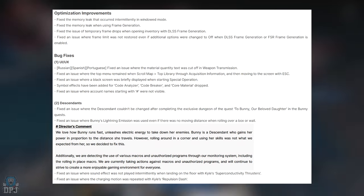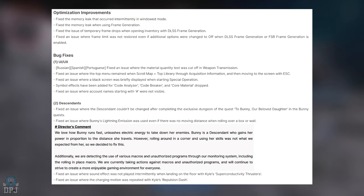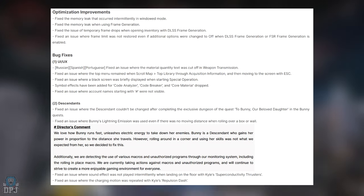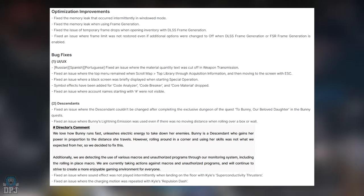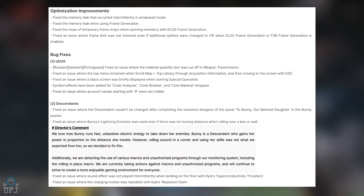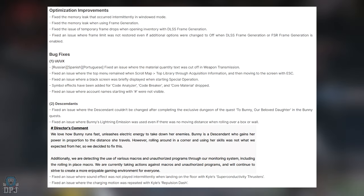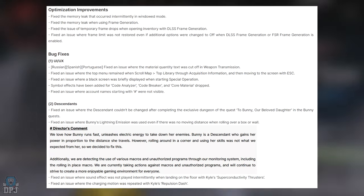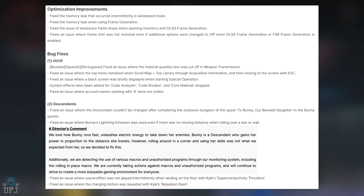Bug fixes — UI/UX: fixed an issue where material quantity text was cut off in weapon transmission. Fixed an issue where the top menu remained when scrolling the map or library through acquisition information and then pressing escape. Fixed a black screen briefly displayed when starting special operations. Symbol effects have been added for Cold Analyzer, Cold Breaker, and Core Material drops. Fixed an issue where account names starting with a hashtag were not visible.